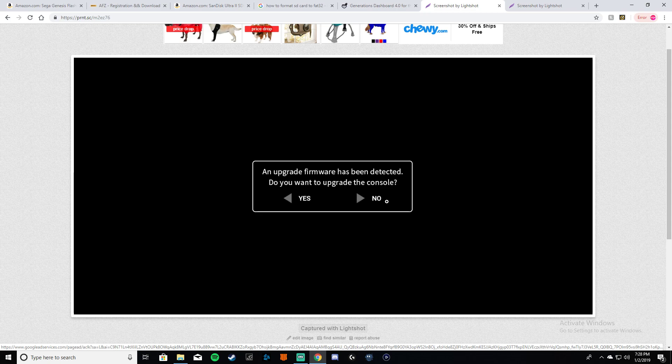To bypass that the second time around you can click No, or pop the SD card out, put it back on your PC, and take off the sega_update file. Store it somewhere safe because you might need it later. Once you take that file off you will never see that page again.